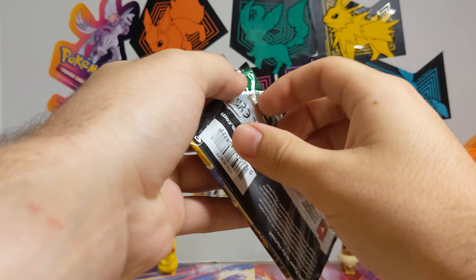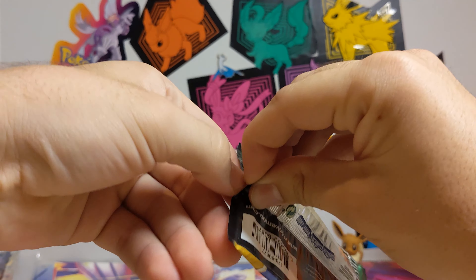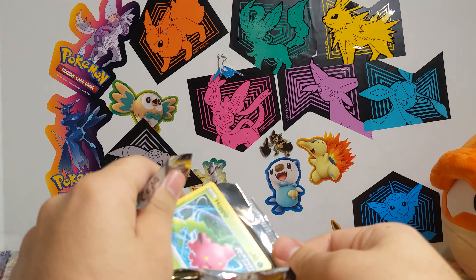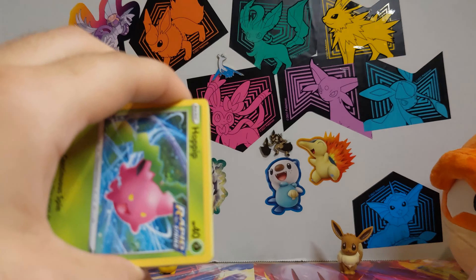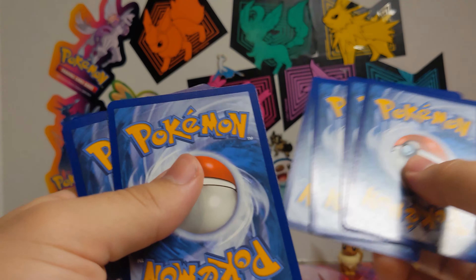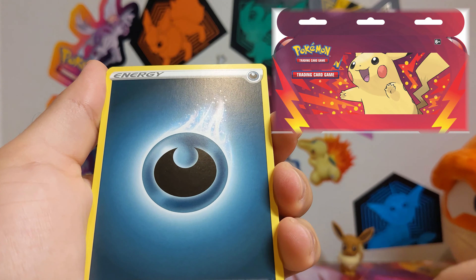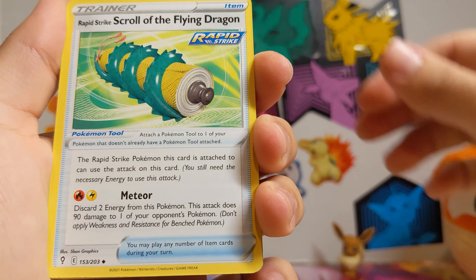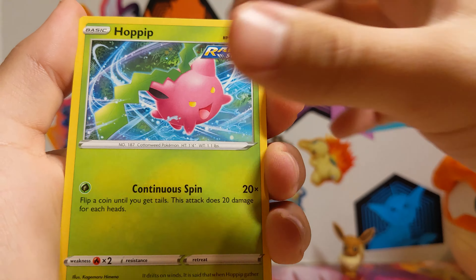Last pack — the Evolving Skies from the Eevee bundle. Pretty good pull so far out of these packs, I gotta say — just four packs out of this random little box thing. They also had a pencil tin holder, but I didn't get it because it was like twelve dollars for two packs and it came with a tin with a Pikachu on it — just pretty generic.